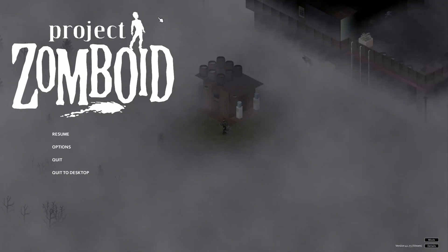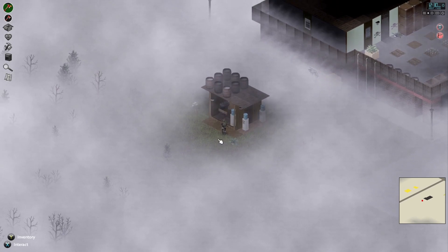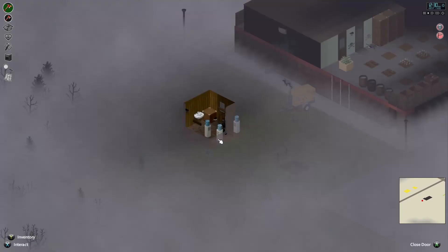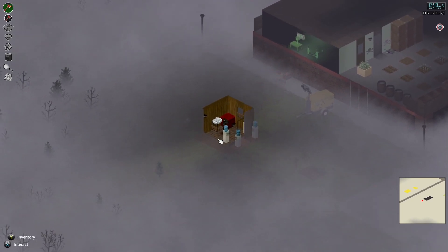Welcome back to my Project Zomboid solo playthrough. Today I'm going to do a tutorial on installing windows. You saw my last video — I built this little clean watershed and put a couple of windows in it, but I didn't have the actual glass to put in. So this time we're gonna go grab a couple windows and I'm going to show you how to install them.